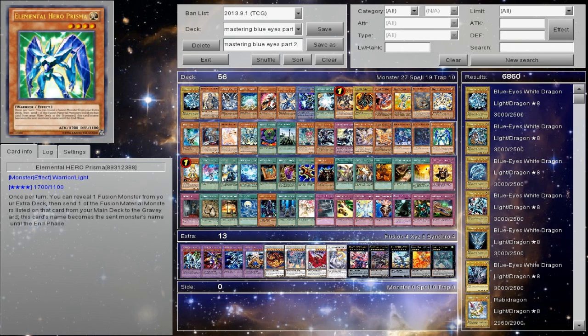This goes back to probably the original competitive build, which was running three Prismas and Shratos and milling the Blue Eyes, getting the name, and doing super trolly stuff. But it's still going to get a mention because I still think the deck has a lot of potential for a Shining variant if you want to go that route.